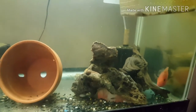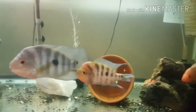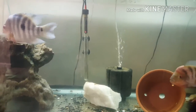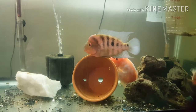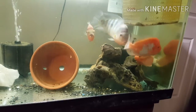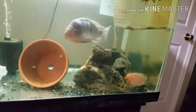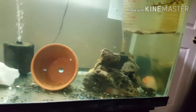I feed my fry flakes, so I have flakes floating around and I put a lot in here to make sure they're eating. I know the bigger fish snag the flakes as well, but I want to make sure the small babies are getting fed. My goal is to remove all the small fry from here.